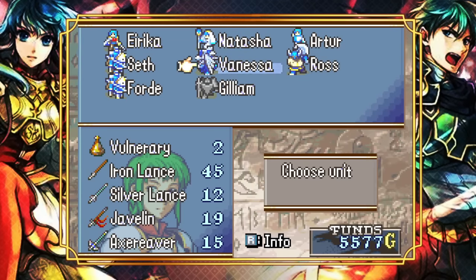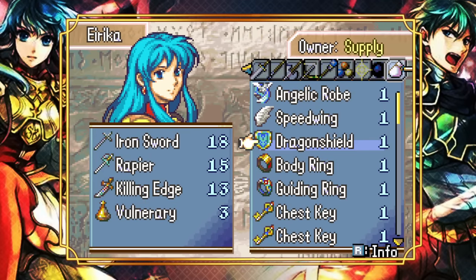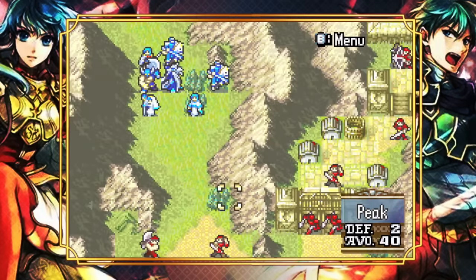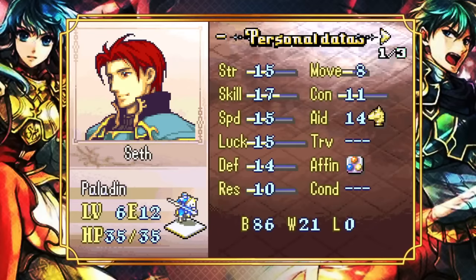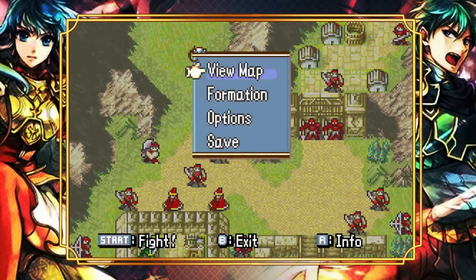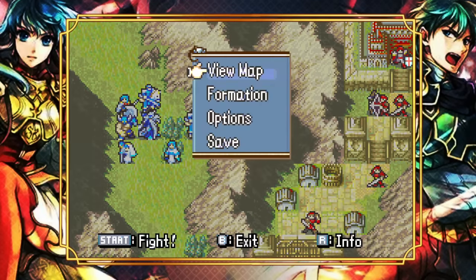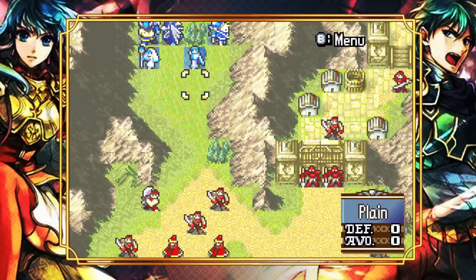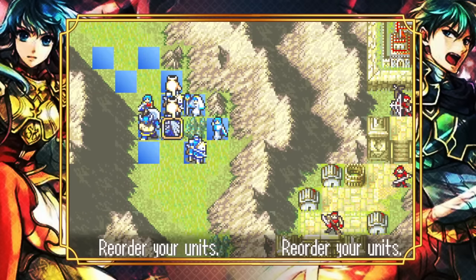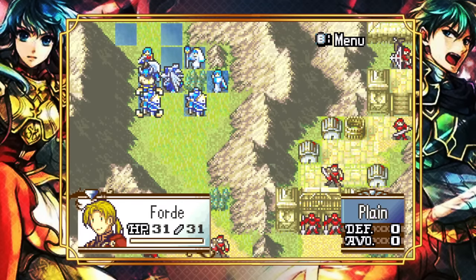Should we use the rest of the stat boosters right now? It's unclear — does a Dragonshield on Seth actually accomplish anything here? It means he falls less to 16 defense, which is a lot — I think he doubles everything we need speed-wise. Dragonshield Seth would take zero from these mercenaries, compared to current Seth taking two, which is a neat party trick, but not that valuable really. Let's leave the rest for later.